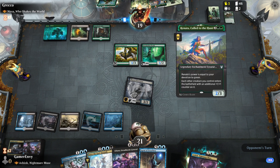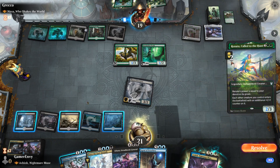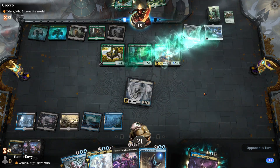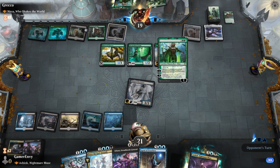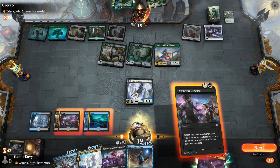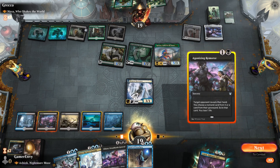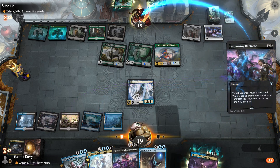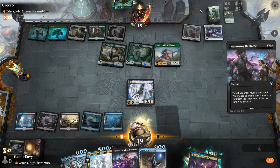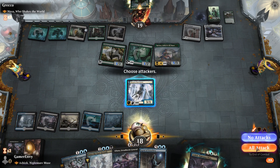He's not playing Nissa. Called to the Hunt — do I care about that? Not particularly, because I can kill it. He knows I'm holding a counterspell. Agonizing Remorse — go that one. Goodbye. Now I know he only has one card.